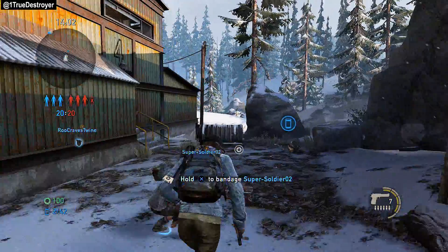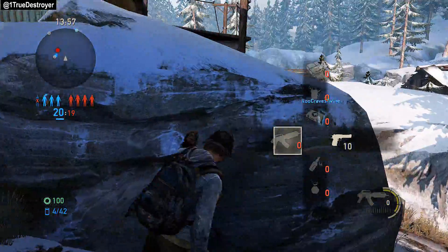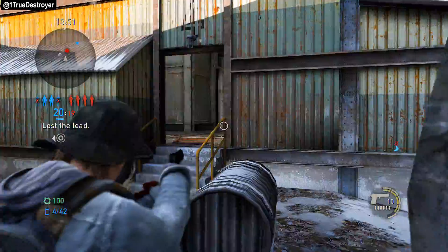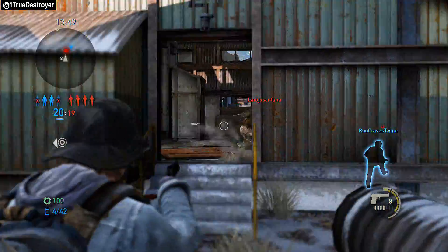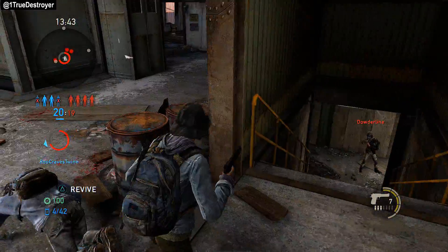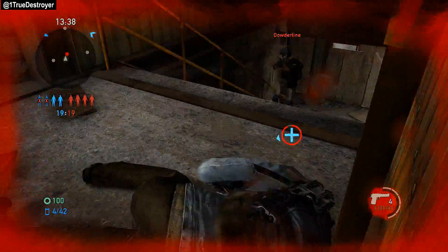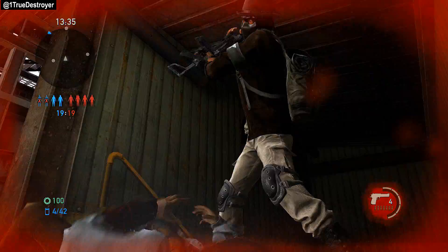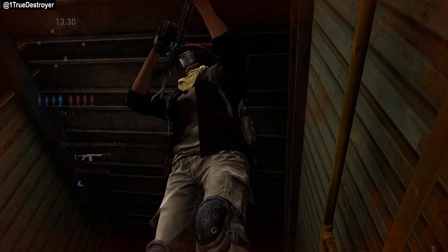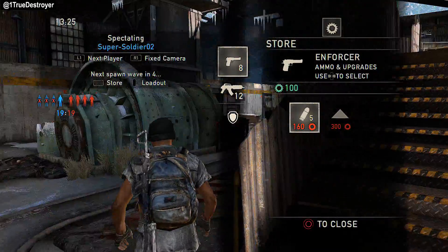I learned very early on that the fully auto rifle was the gun to use in The Last of Us Remastered. On the PS3 version, the gun to use was the semi-auto rifle suppressed. When you got that and the damage boost in match, that was pretty much the gun to use — very easy to run roughshod over everybody. But I went into Remastered using the semi-auto silenced with the damage boost and was still not performing up to my standards, so I switched to the fully auto rifle.